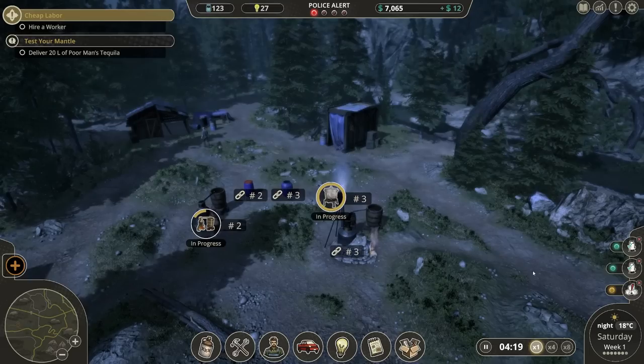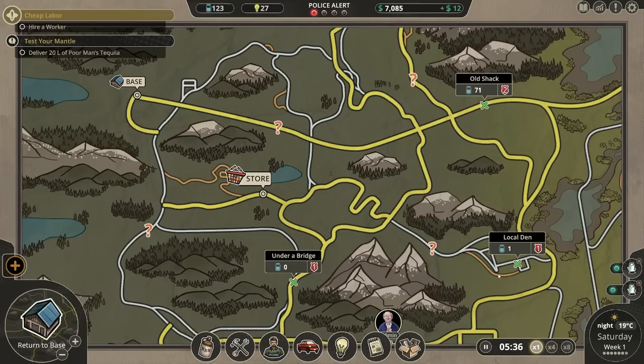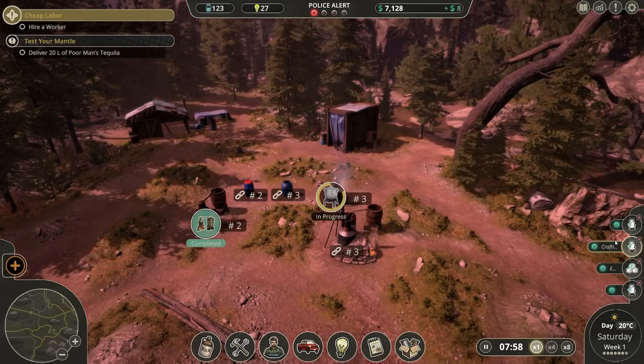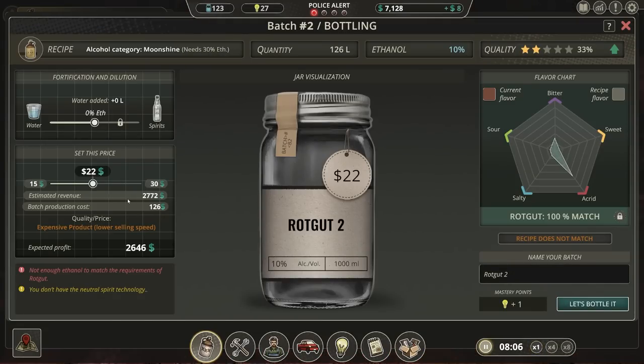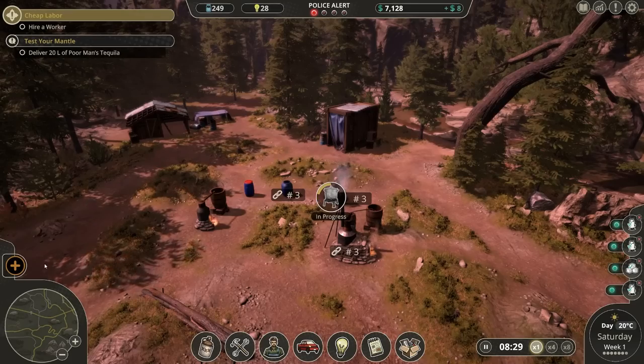We're gonna get 20 liters of poor man's tequila delivered, which is great. Old shack hotspot alert level increased — that's a shame, but it's still very low, that's fine. Local den is officially out. We are about to start the process of bottling this second batch — Rotgut2. Let's lower the price to 22. Estimated revenue — wowzers. Expected profit: 2,646. That's an incredible amount of profit. Let's do it — let's bottle and then archive.